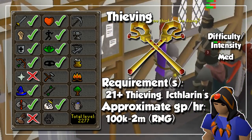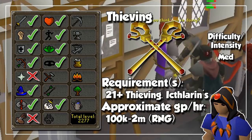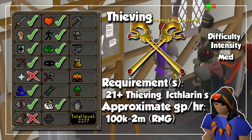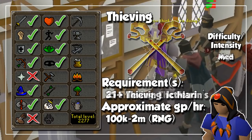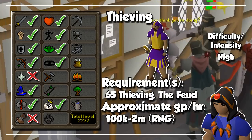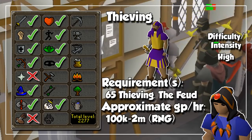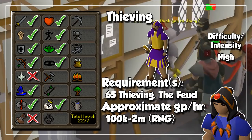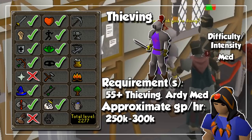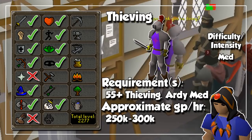You can make profit through the Thieving skill by doing Pyramid Plunder and opening the chest in the middle of each room for a chance at the Pharaoh's Sceptre. If you are unlucky though, all of the items you get from the urns will be able to be sold at the Grand Exchange. Other than that, you have methods such as Blackjacking, which will be fairly click-intensive. And once you get to around level 80, 85, or even 90 to 95 for 100% pickpocketing chance, you can pickpocket the Ardougne Knights for decent profit. Just don't forget to do the Ardougne Medium Diary and obtain your Rogue's Outfit for double loot when pickpocketing.